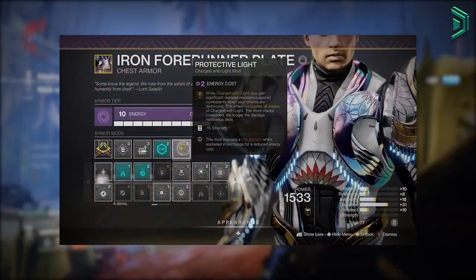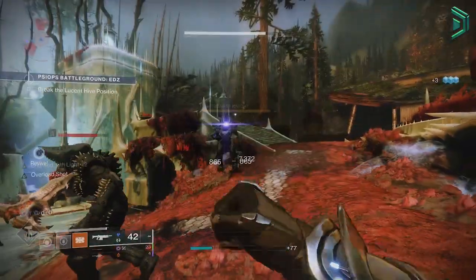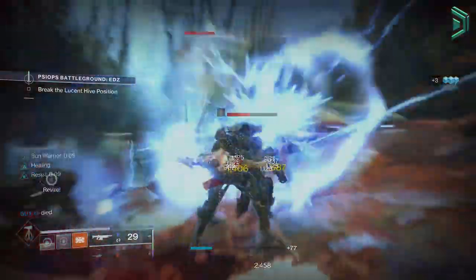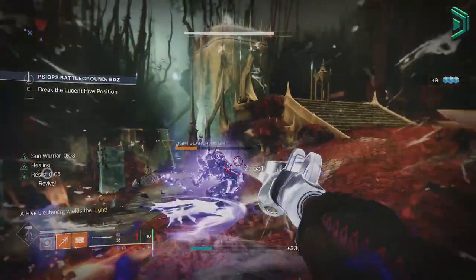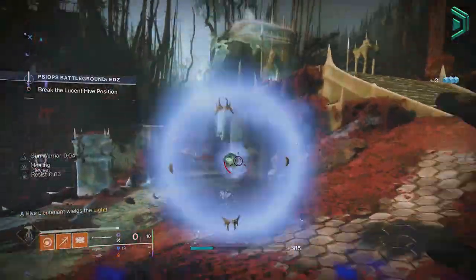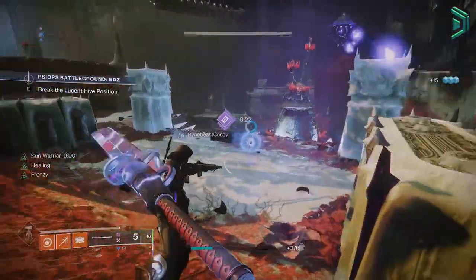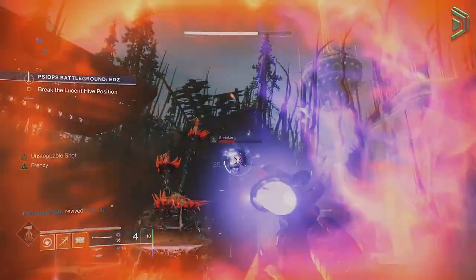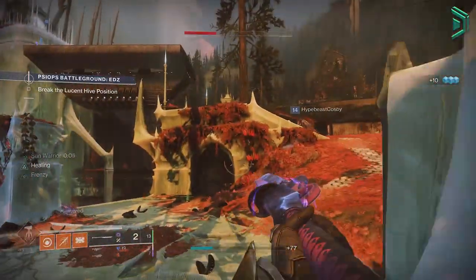Protective Light had a nerf this season so it only provides 10% damage reduction compared to the previous 50%. This mod may or may not seem worth using, but with this build and the way it works, using Protective Light is actually worth it. I will say this right now — this is the only build I'd use Protective Light with, as it's simply not worth the 10% reduction in general.